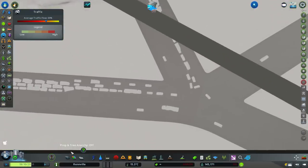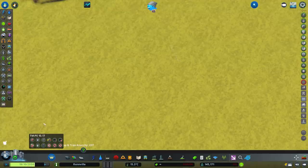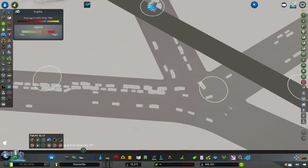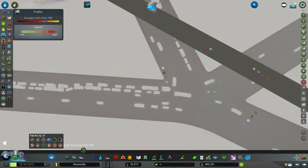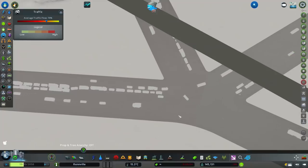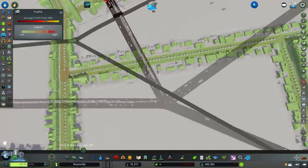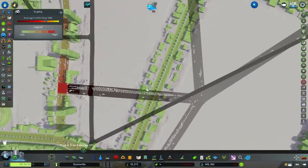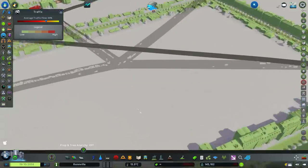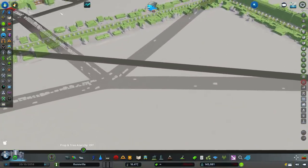You can use Traffic Manager to fix things like that — open it, use the lane connector under the traffic tab and click on the junction. I'm not going to do that in this case though. This is one of those situations where I genuinely think a roundabout would do much, much better without all the roads going underground.